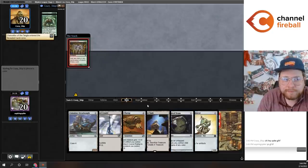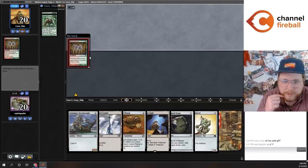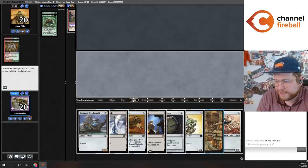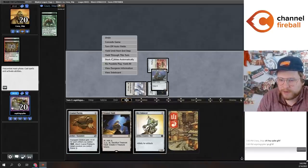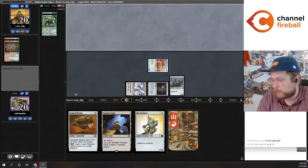We could be dead on turn one facing down a Neoform. My opponent could also do nothing here. It looks like they would need Allosaurus Rider plus Neoform to kill me. But despite my worst fears, my opponent has actually, instead of killing me, done nothing this entire game. That is modern for you.